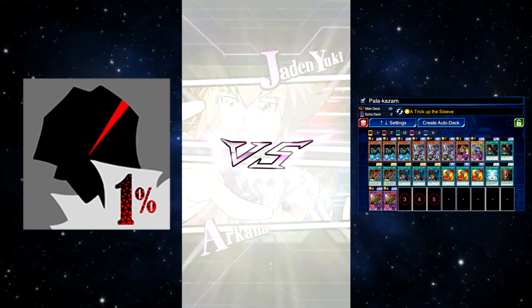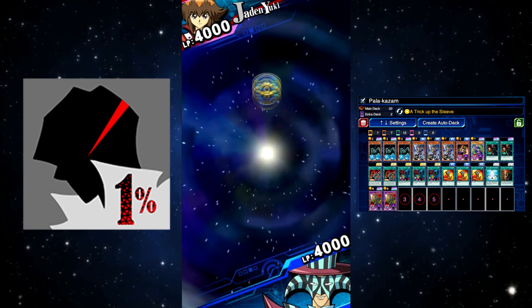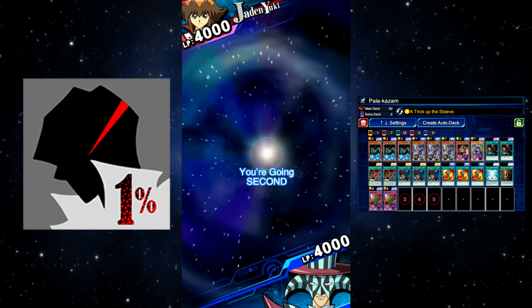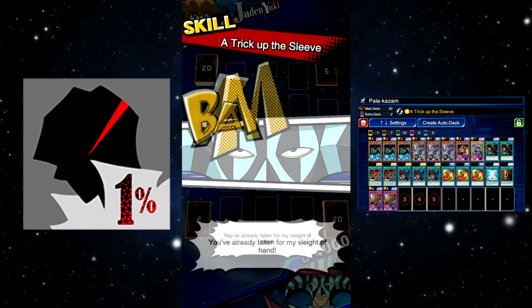This farm was brought to you by the 1% clan — 1% of the players providing 99% of the revenue. Hello and welcome, Duel Links Meta fans. My name is Druid Hex, and today we're going to be farming Jaden with Dark Paladin.